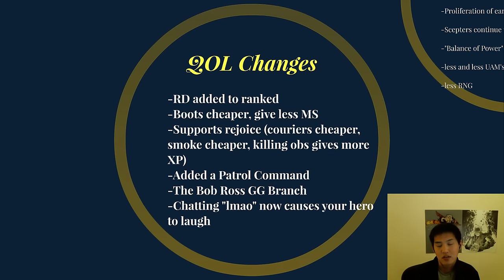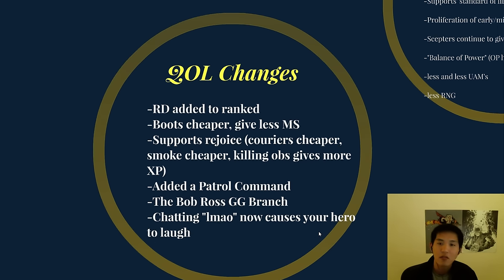Quality of life changes: Random Draft has been added to Ranked so you don't have to play All Pick. Boots are cheaper but give less movement speed, making them less mandatory. Supports rejoice — couriers are cheaper, smoke is cheaper, killing creeps gives more XP. A Patrol Command has been added. The GG Branch can now pop down happy little trees that you can eat for 20 seconds. And chatting LMAO now causes your hero to laugh.